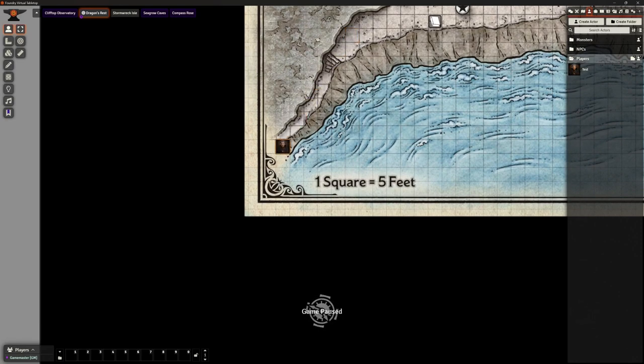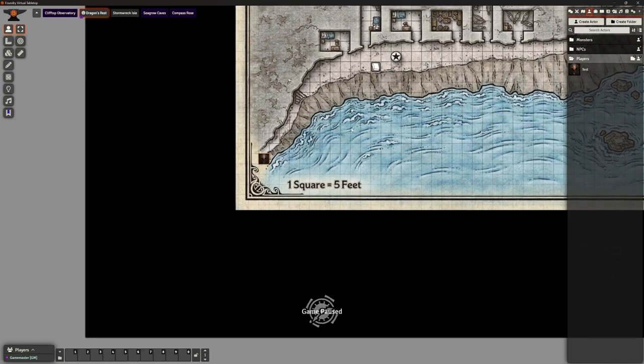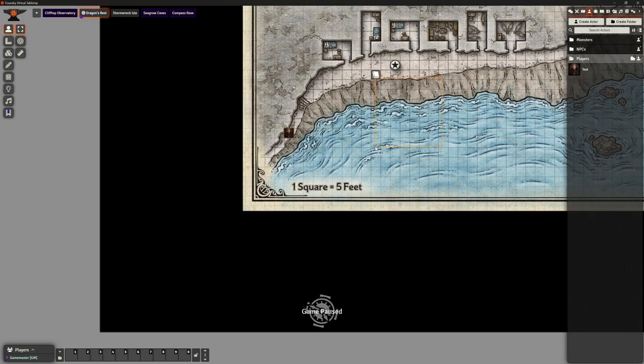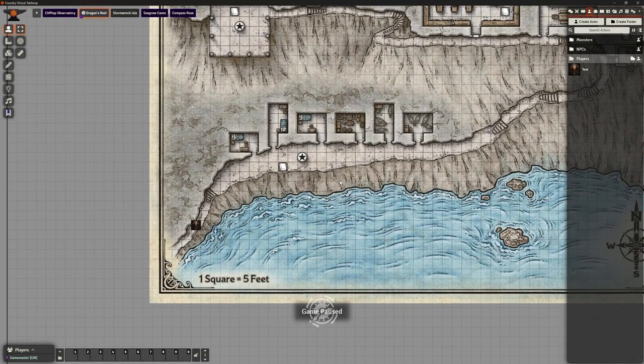There is an encounter that happens just down to the left when players first try to beach, involving some zombies. The map doesn't really include enough space for that, so we have a few options: cram the zombie encounter down here, use a completely separate map, or do it as pure theater of the mind. It's not supposed to be particularly dangerous — just a couple of zombies to signal this isn't the safe place they thought it was. For my party, they'll be quite seasoned by the time we get here, so I'm going to skip that introductory battle.